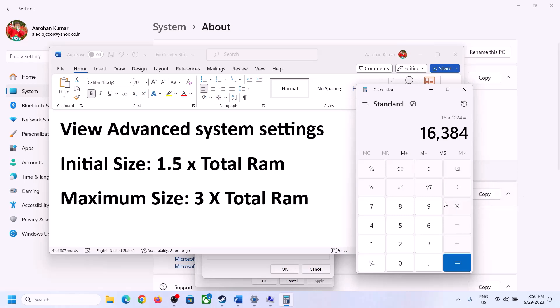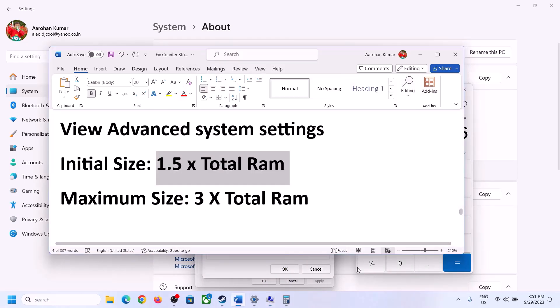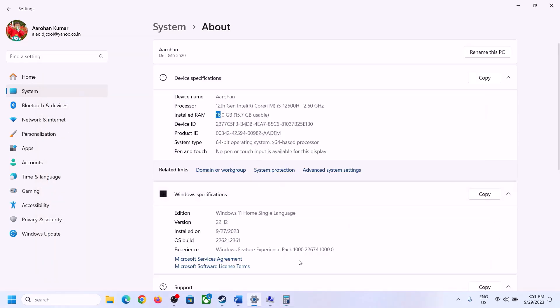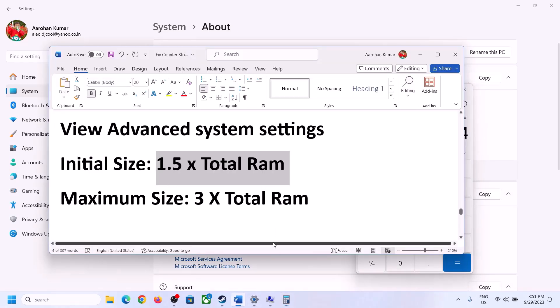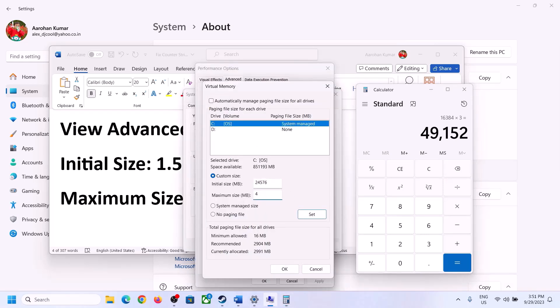Now calculate: initial size = 1.5 × total RAM in MB = 1.5 × 16,384 = 24,576 MB. So set the initial size to 24,576. For the maximum size, use 3 × total RAM in MB = 3 × 16,384 = 49,152 MB.